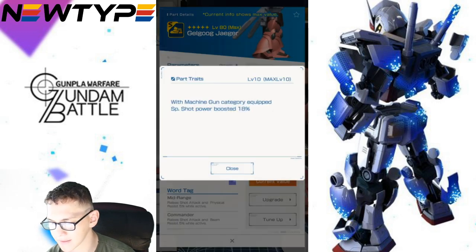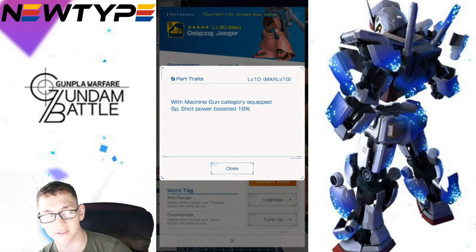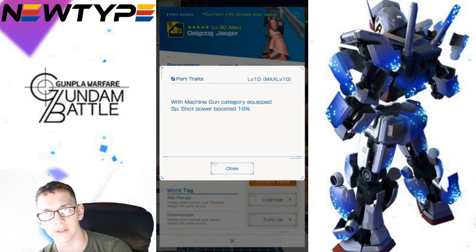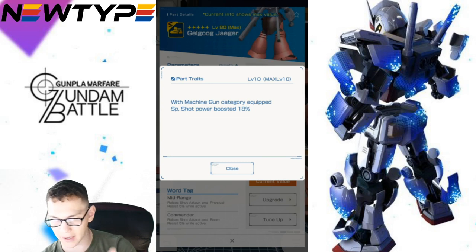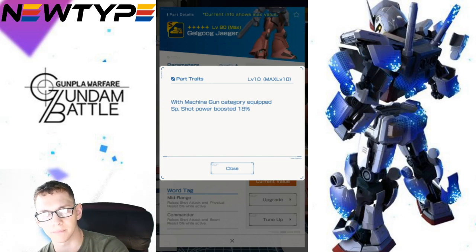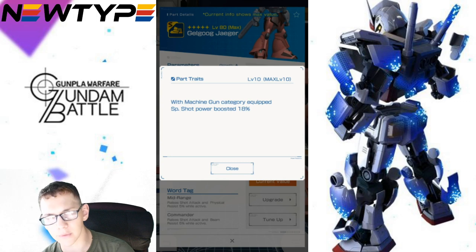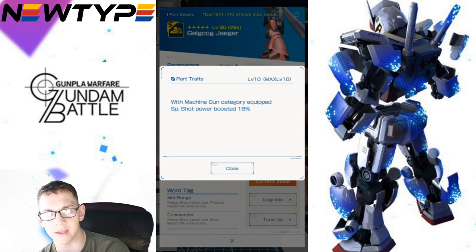Moving on to the legs — average stats. The trait is: with machine gun category equipped, special shot power boosted 18%. Machine gun category is any long-distance weapon that is a machine gun type, visible through the icons on the part. Special shot is when you hold the firing button. It's a little conflicting because you have machine gun category with special shot power, and there's also a support license trait in here — so it's unclear whether it wants to be a support type or a mid-to-long range shooter.